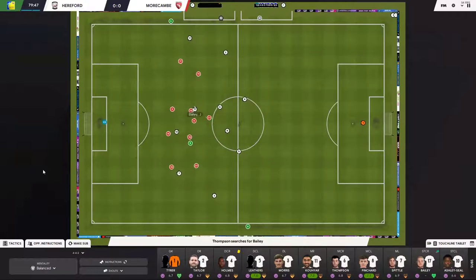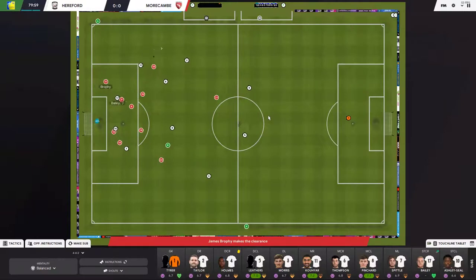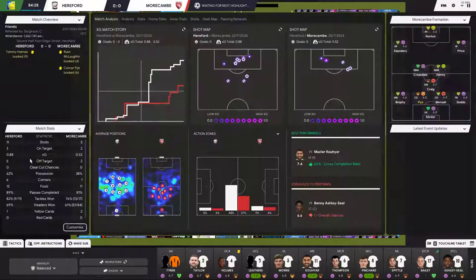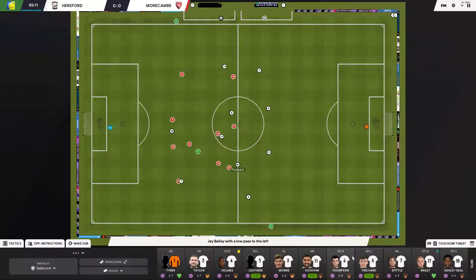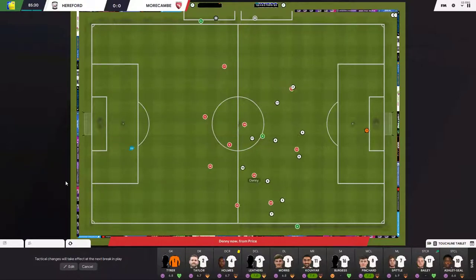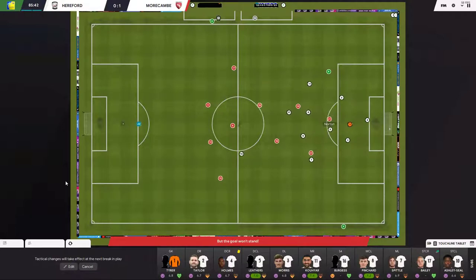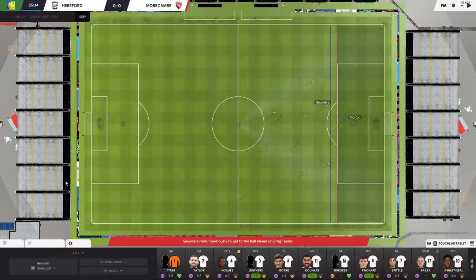We managed to score a goal but it was disallowed. Morecambe have a lot of players in the middle, compressing play and forcing us wide. A lovely save from our keeper. Having good opposition instructions helps get your players in good positions to mop up loose balls. We've dominated the game but haven't been able to score — five minutes to the end now. Pinchard and Pritchard have played well today.